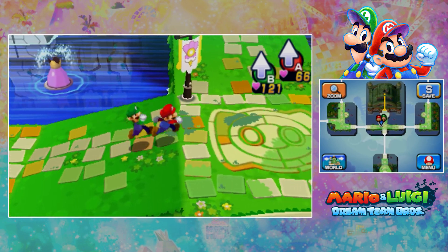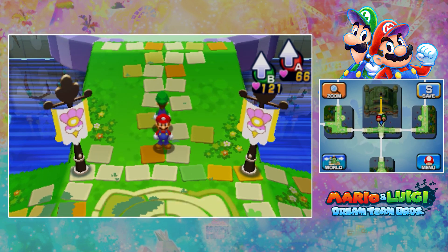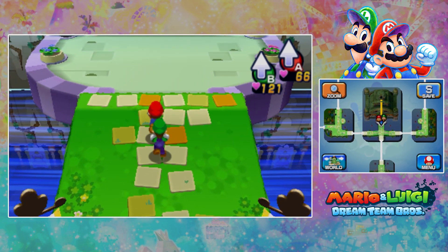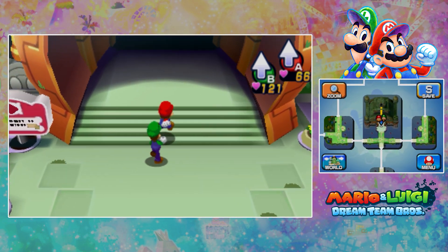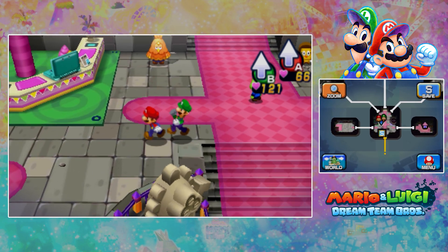Now if you're familiar with Bowser's Inside Story, since that one came before this one, there was the challenge node and there wasn't really much to do in there. But somewhere in here in Pillow Castle is the headrest.